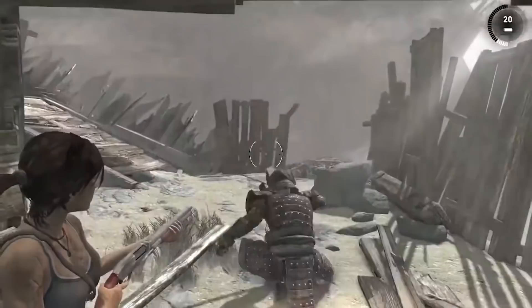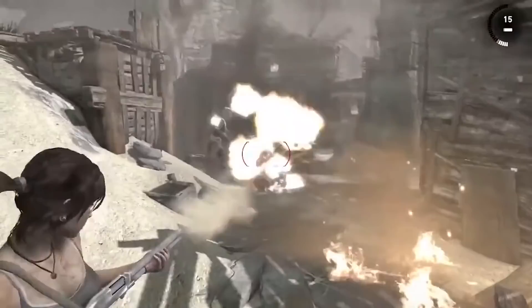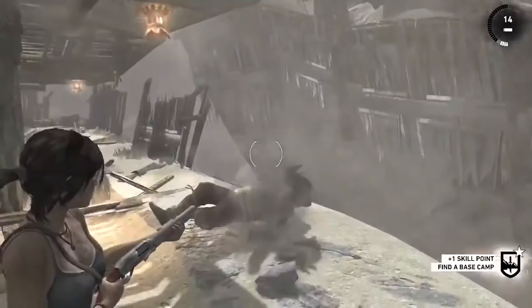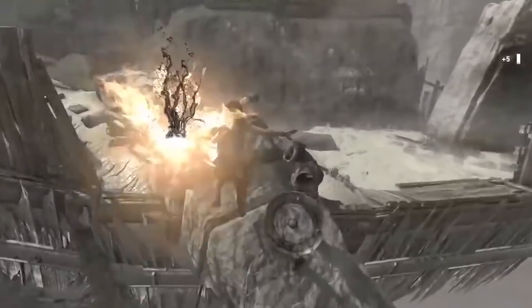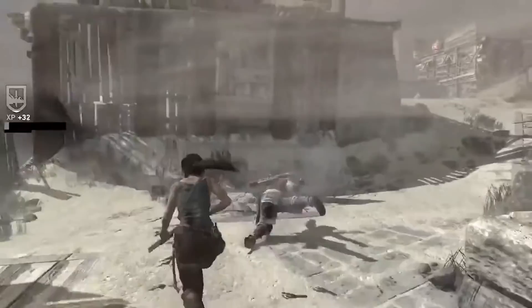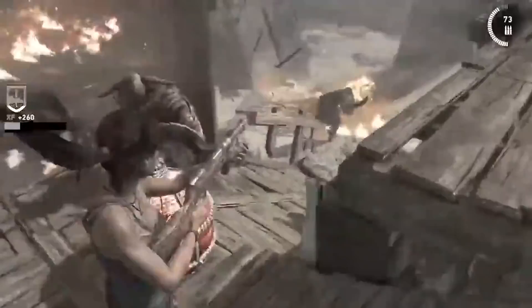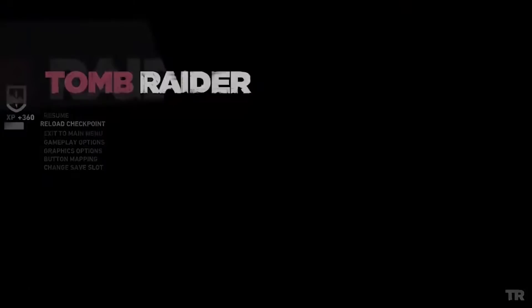I think here we do have to kill all of the enemies in order to progress because they knock over a bridge — it's not something we can just clip past. That damage didn't look intentional; you will see damage boosting in speedruns, but I don't think that was what that was. There's the bridge. We went out of our way to grab that shotgun earlier — I wonder if this is why. On a casual playthrough you're supposed to kill all these guys; not sure if the speedrunner needs to, but it looks like they're still trying to kill them all using explosives.